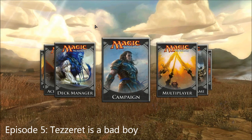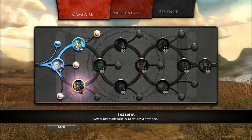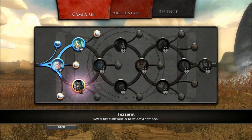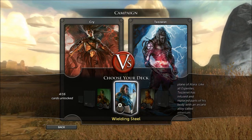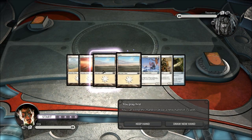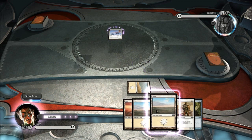Hello and welcome to another episode of Cry Plays Magic the Gathering 2012. Today we're going to have a go at defeating Tezzeret. I played this guy once off recording just to get a feel for what his deck is — it's multicoloured and it's kind of artifact-y. I'm using the white deck again, I feel comfortable with it, so I'm going to keep this hand so I can get my Levy Vanguard out first turn.